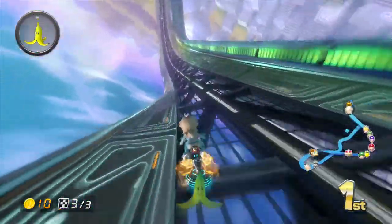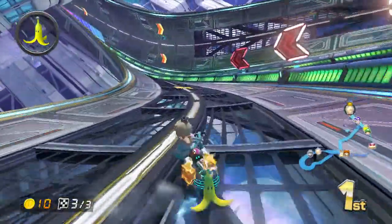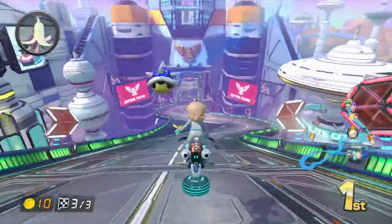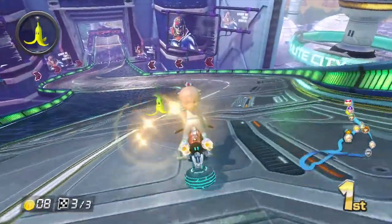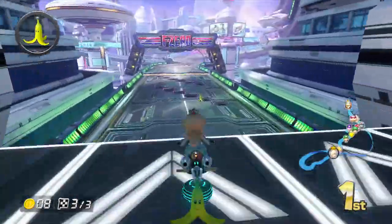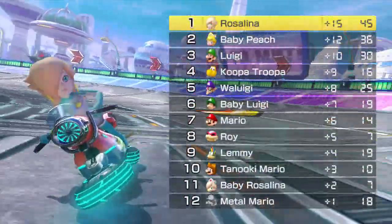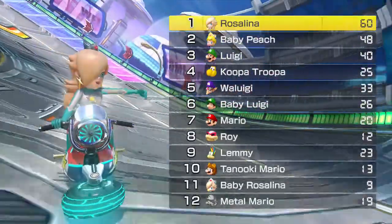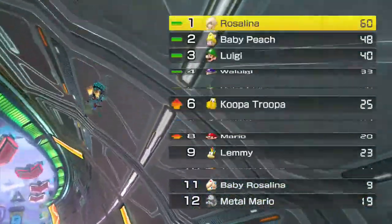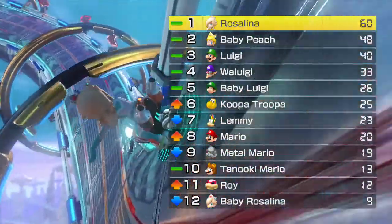We're safe. Come on Rosalina. Blue shell — that's not good. Give me Super Horn — nope. She's right behind me. Threw that green shell — we're done for... phew, got him! Got first every race, I'm very thankful for that. And in the F-Zero track you get to listen to the F-Zero results music, which is nice.